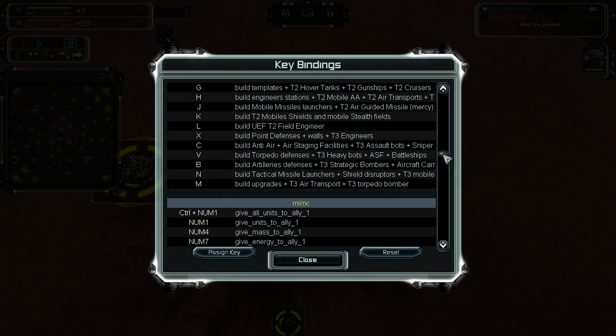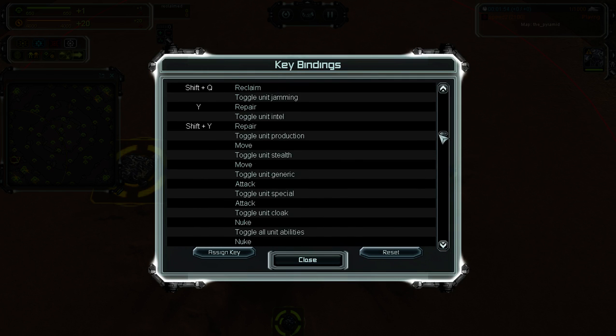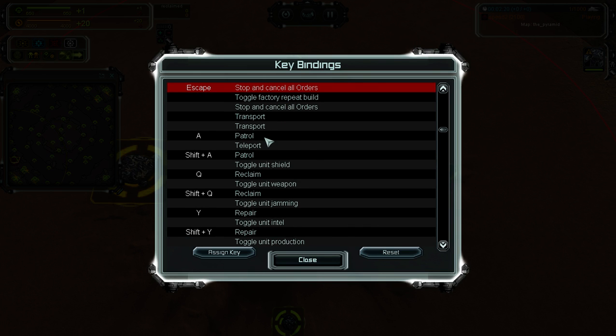Since you also cancelled some important orders, you will get back to this section called Orders and you need to set up things like this. Set cancel orders on Escape as you saw on the picture. You can set it anywhere you want — this is the default, but Escape is quite a good key if you get used to it.